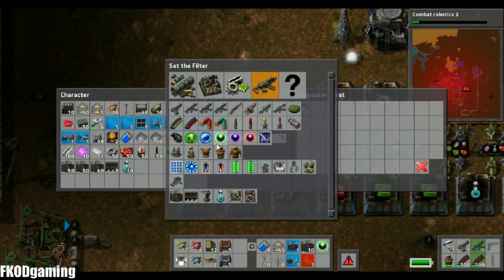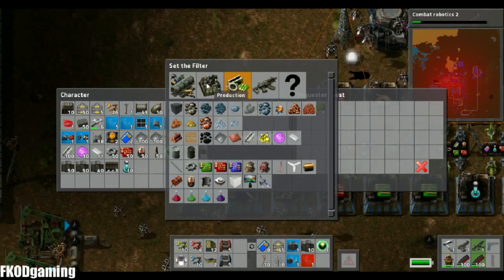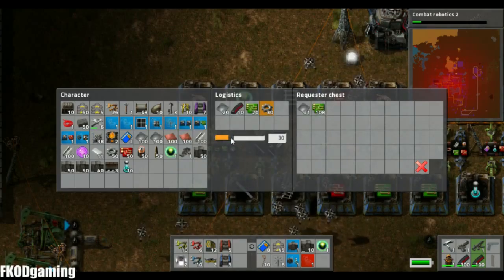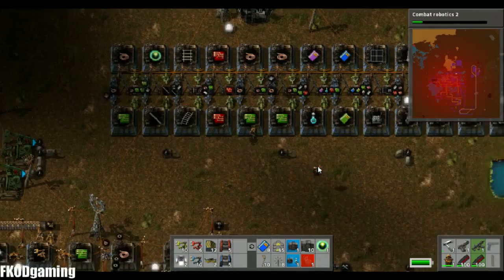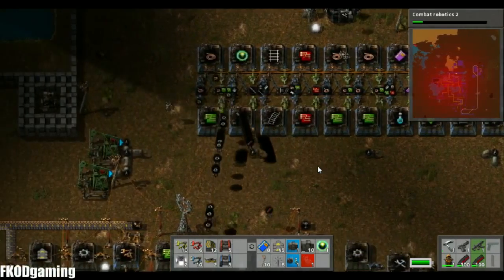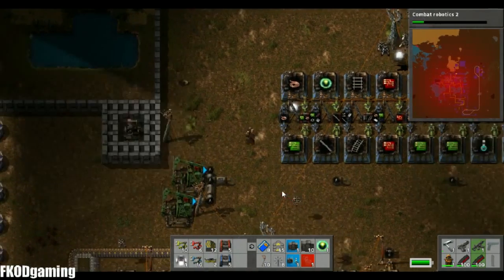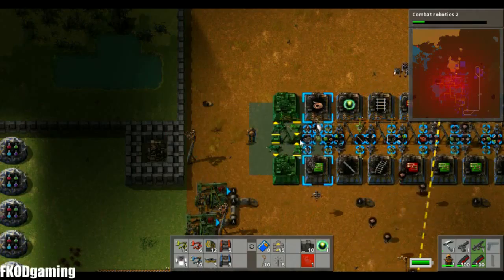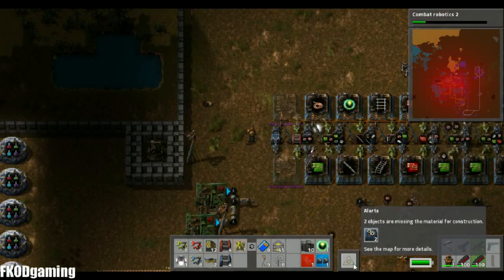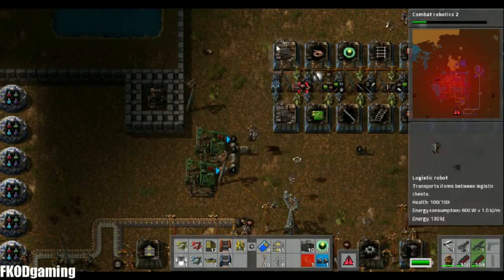We need one piercing round, two electric circuits, and three gear wheels. All of that stuff has already been made. So let's go with ten piercing rounds. What else did I need? Circuits and gear wheels — twenty circuits and thirty gear wheels. Okay, we'll let that kind of catch up. Hopefully that won't be too big of a project here. Plop down the light.